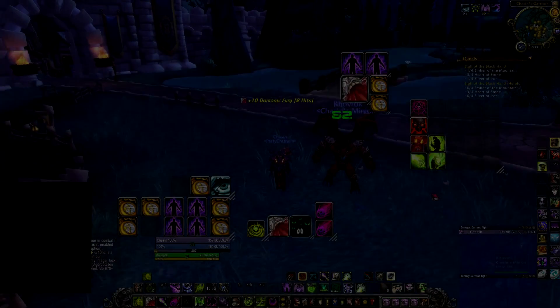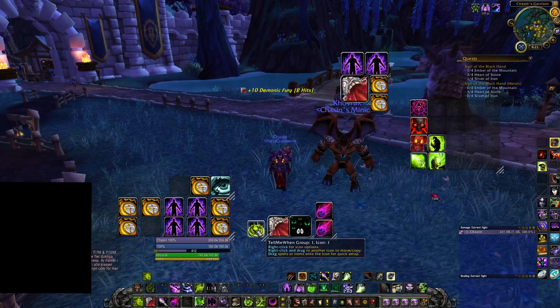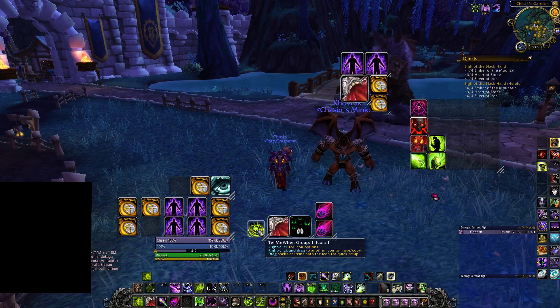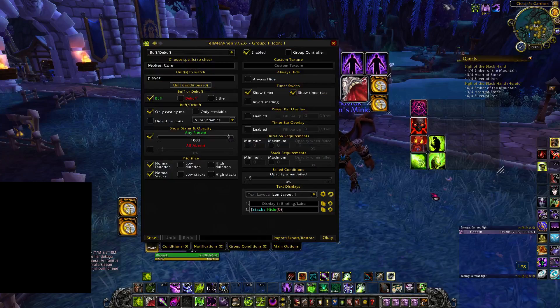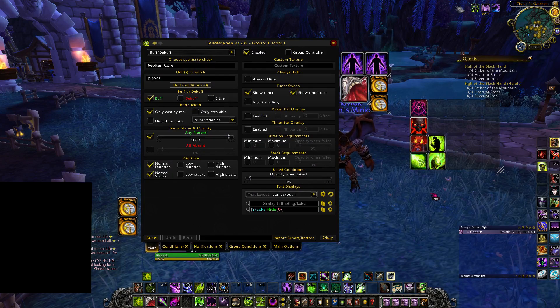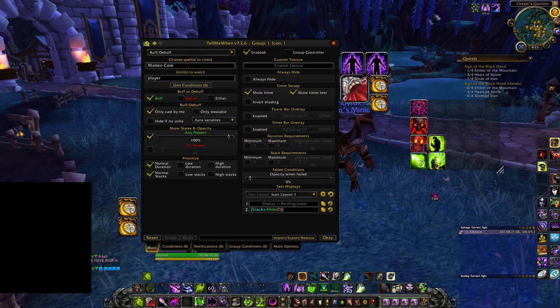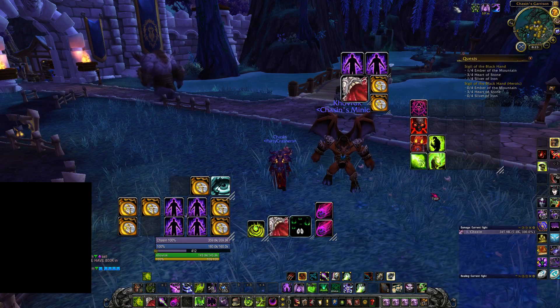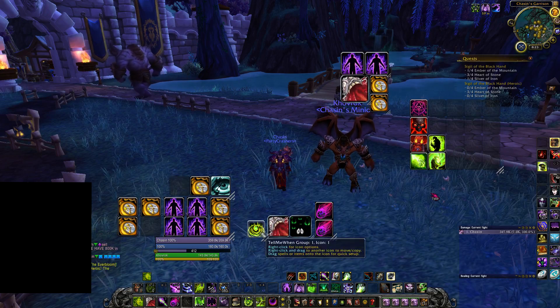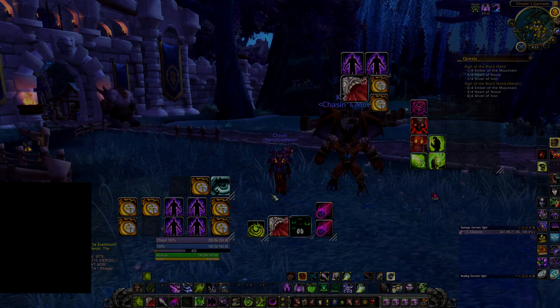One quick tip I can give you: let's say you want to track your Soul Fire procs. Soul Fire is a buff that stacks. Your procs are always buffs that stack. Look at the name and type it in — it's a Molten Core proc for me. It will automatically tell you how many procs you have and adjust the display here as well. So don't worry about nothing.